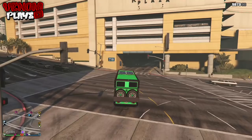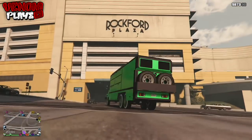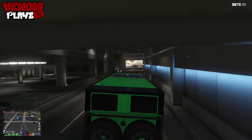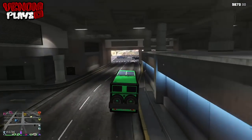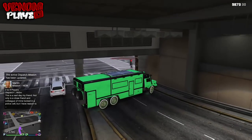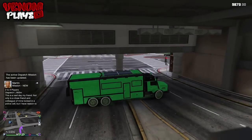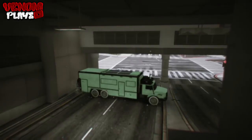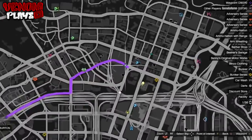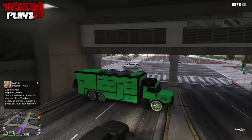The first thing you want to do is simply make your way over to Rockford Plaza. Then simply just call up your Terabyte, or if you're already in it simply just drive to where I do in the gameplay, to the other side, and then simply just park it the way I do going across the road. Now simply all you want to do is go into the actual cabin so you can use the drone.